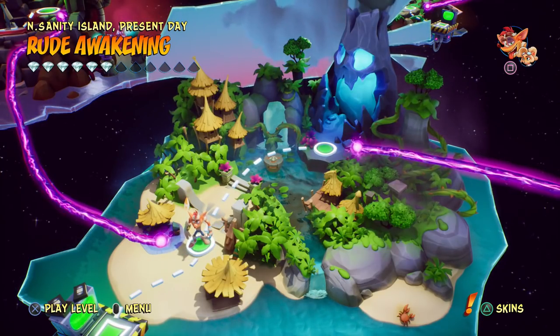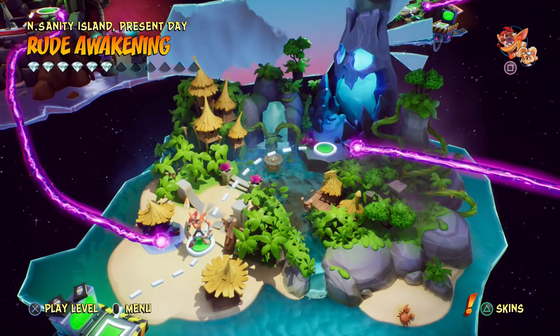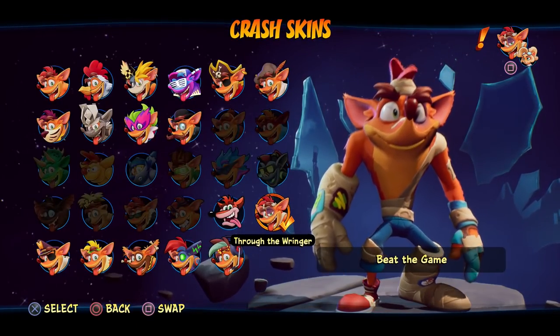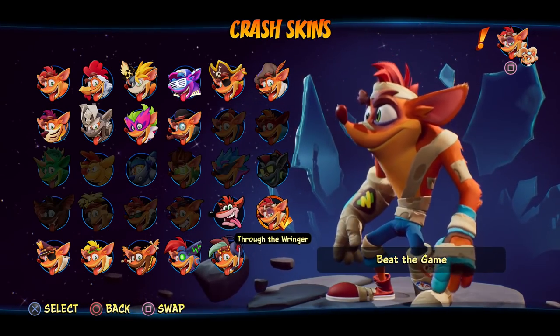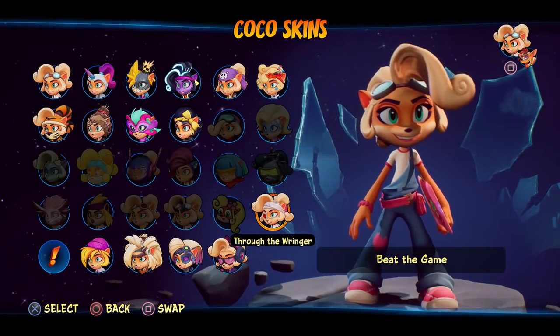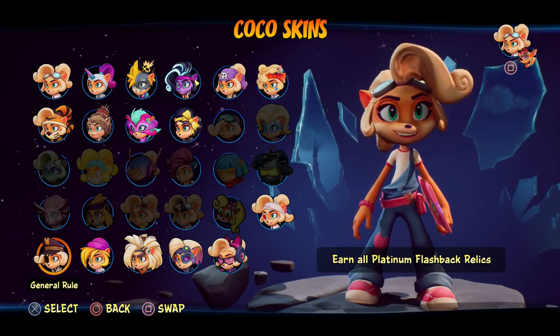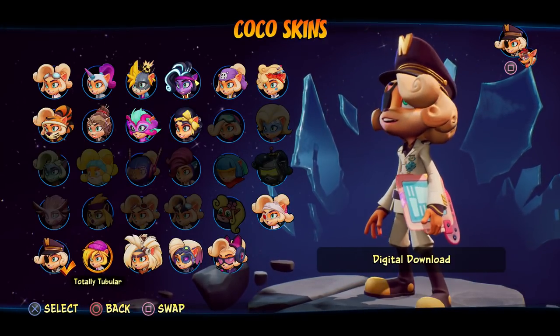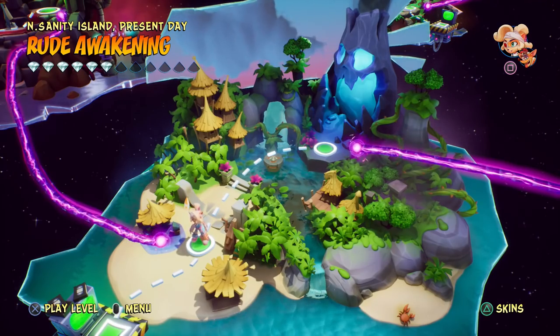We're starting with N-Saturday Island — the levels are all different, they're all remixed, so this is going to be a lot of fun. I did want to take a look at some new skins for Coco as well. I'm going to be trying out the Through the Ringer skin to start things off today, but maybe we'll jump over to some other new skins. We also got General Rule for Coco, and Through the Ringer for her as well.